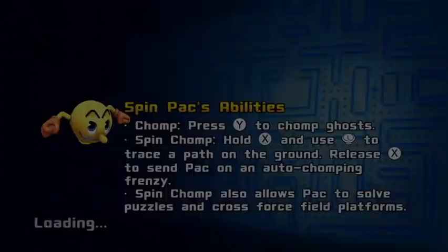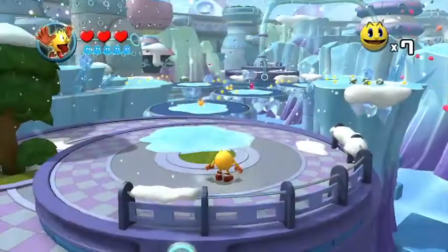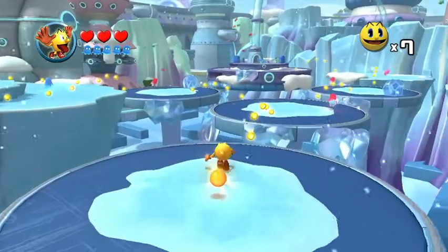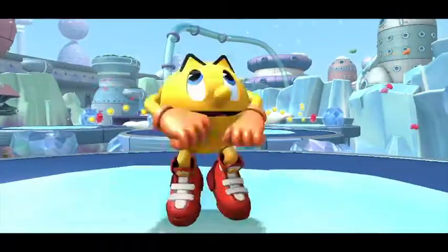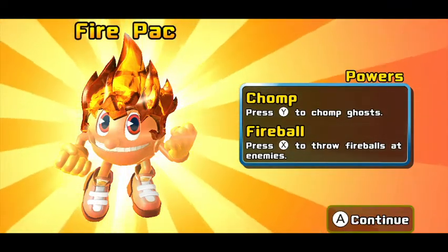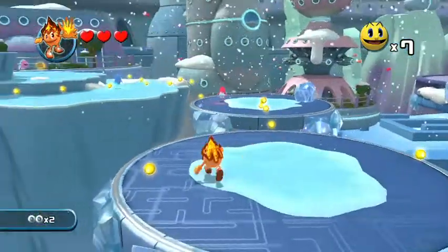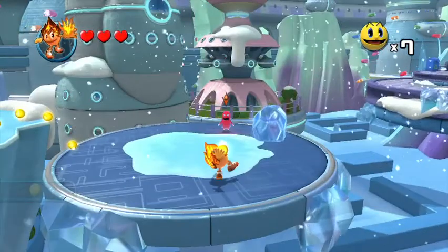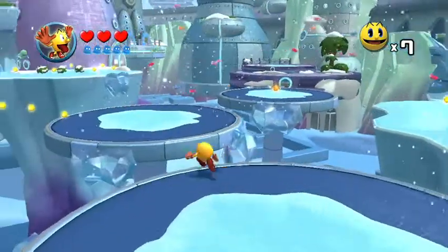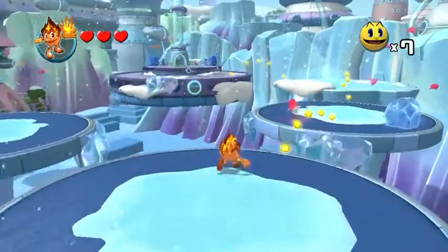I'm guessing this is level 2. Like I said in the last episode, it splits. Pac's abilities: Chomp — press Y to chomp. Spin Chomp — hold Y and use Auto Tracer. Firepack — press Y to chomp and press X to throw fireballs at enemies. Those of you who know me know I love snow and ice theme stages, so this is right up my alley.